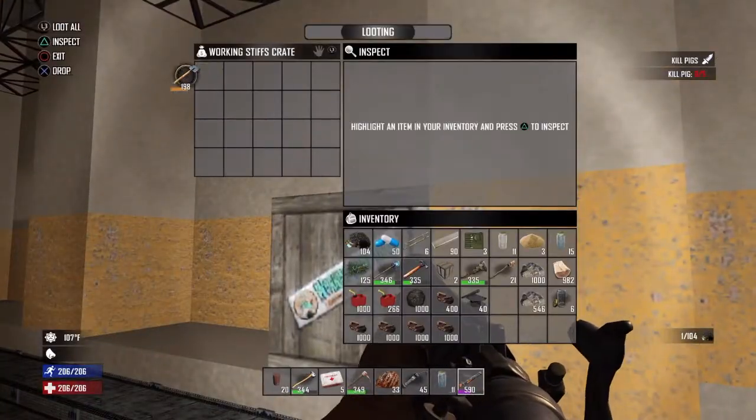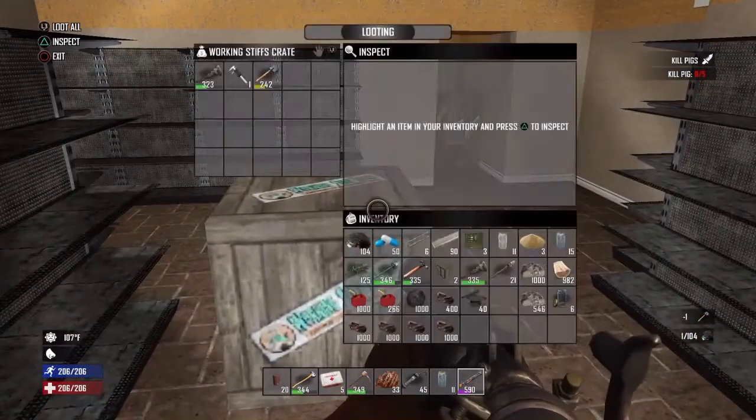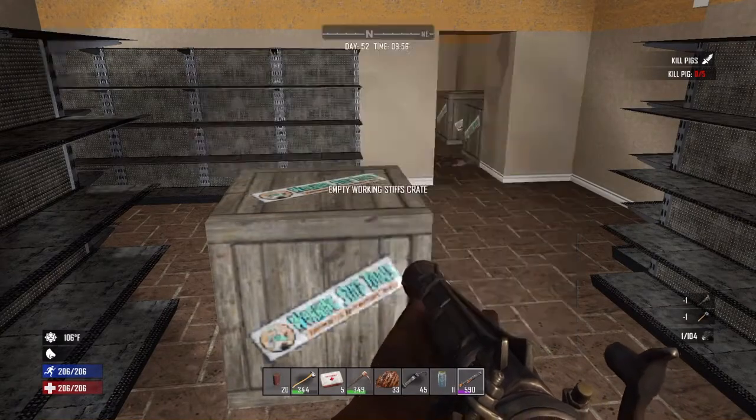In order for new loot to respawn in objects, there must be no old loot inside. Remove all old loot if you wish to loot here again in the future.